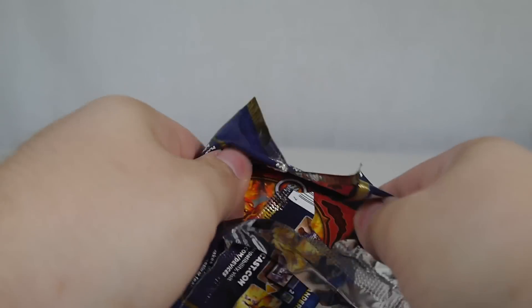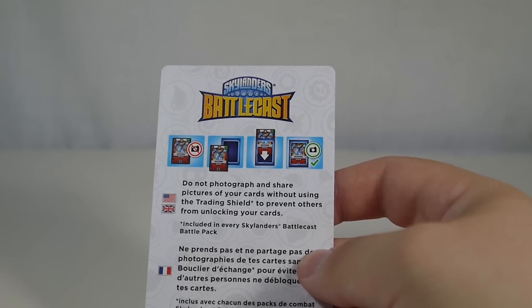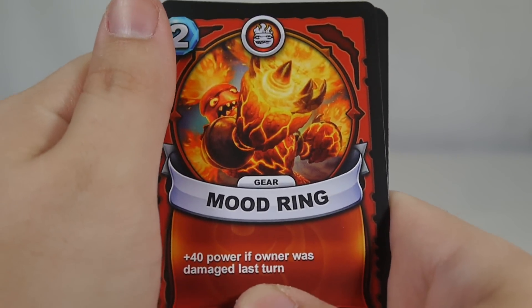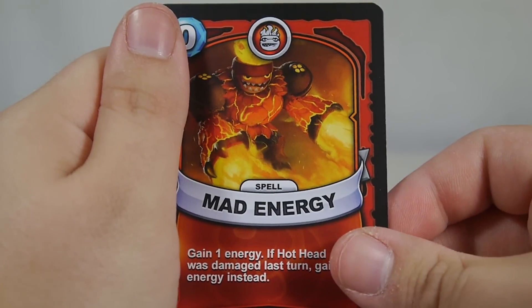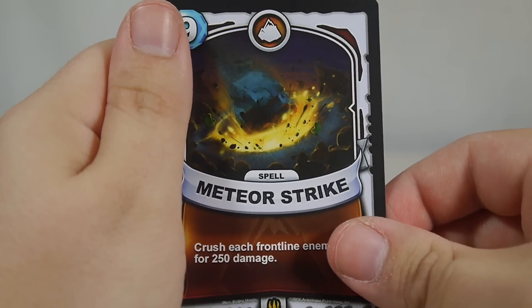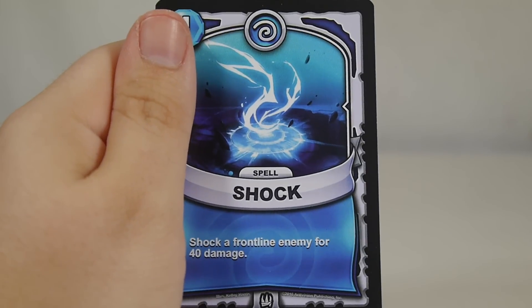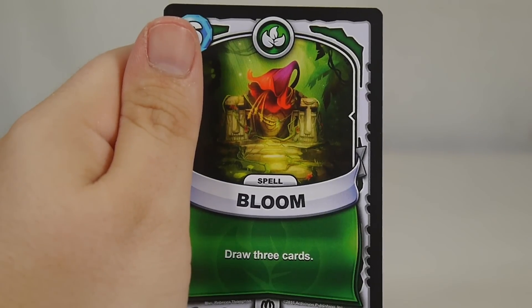It does say on the pack: do not photograph and share pictures of your cards without using the trading shield, to prevent others from unlocking your cards. Let's open the second booster pack — we have Pop Fizz on this one. Cards pulled: Mood Ring, Mad Energy, Loco Potion, Meteor Strike, Galvanic Armor, Rust, Shock, and Bloom. Nothing holographic in the booster packs, which is a little bit of a bummer.